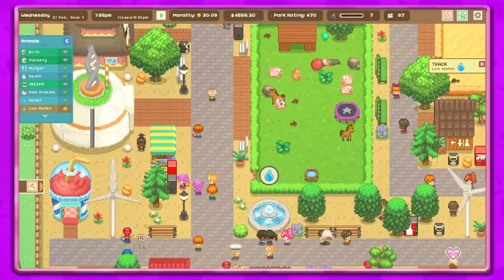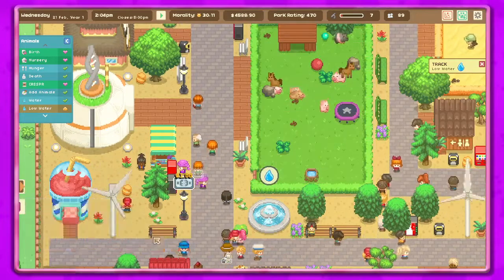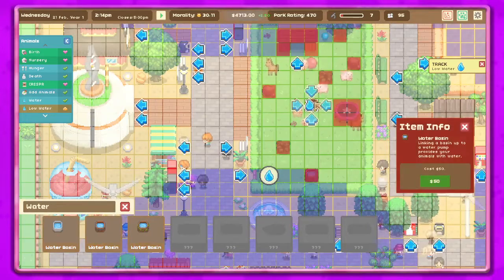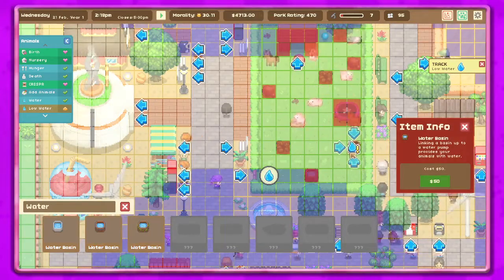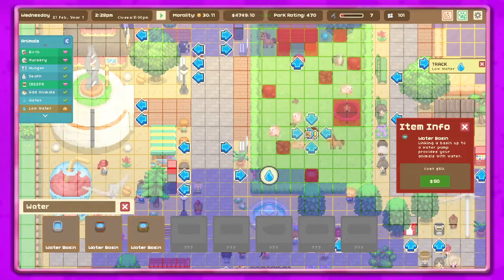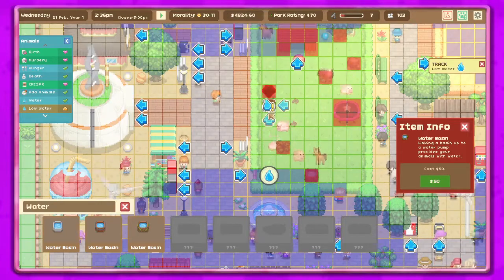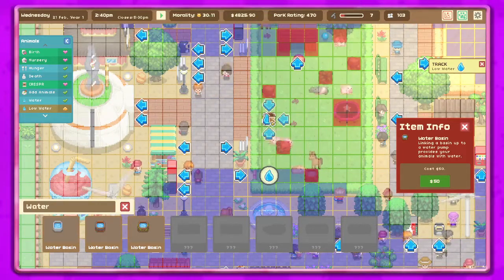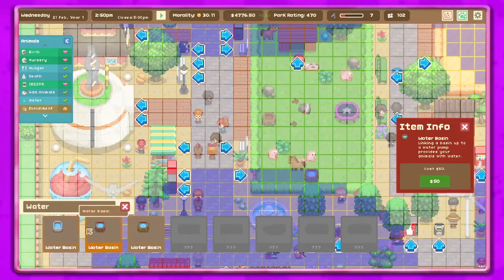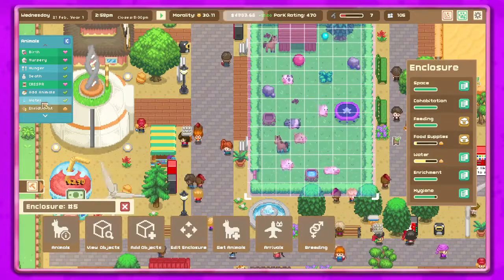Okay, this one — we'll just put another water thing here, I think that'll be fine. We'll go to add objects, water — we'll go with the same one that's in there. Wait, why is there an exclamation point there? I don't think I've seen an exclamation point before. Let's see if that helps with the water — now it shows enrichment.